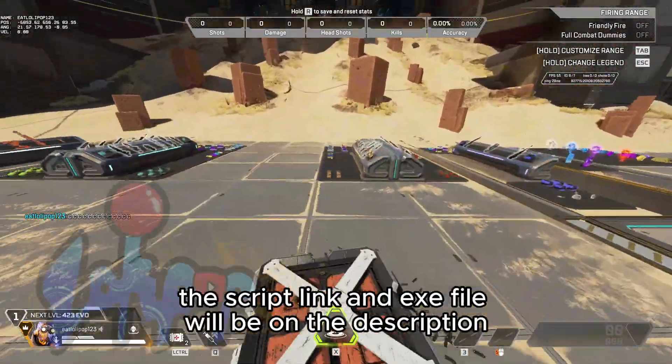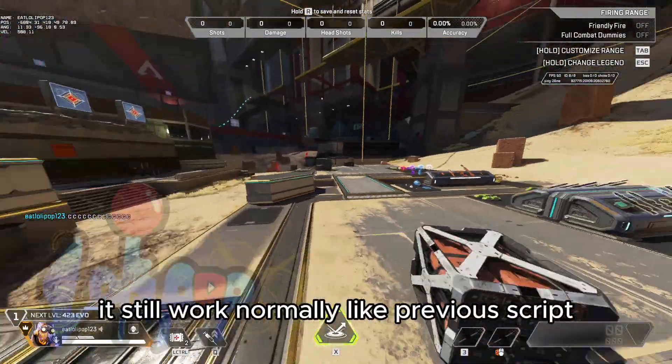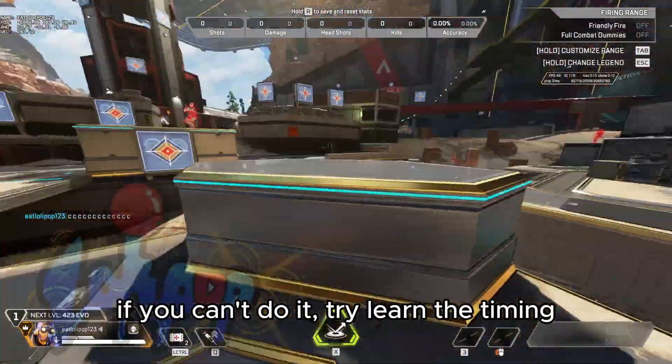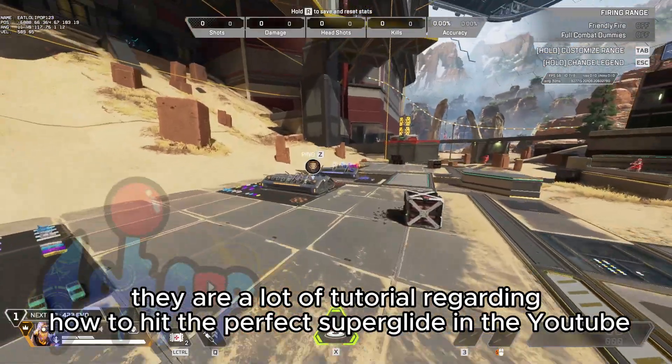The script link and the exe file will be in the description. It still works normally like the previous script. If you can't do it, try to learn the timing — there are a lot of tutorials on how to hit the perfect superglide on YouTube.